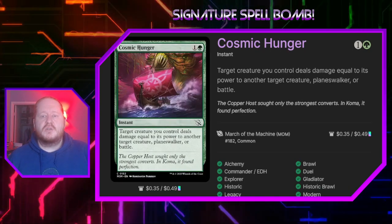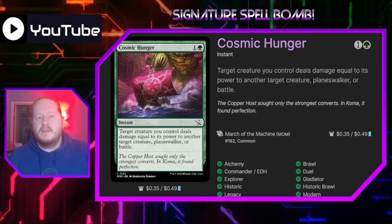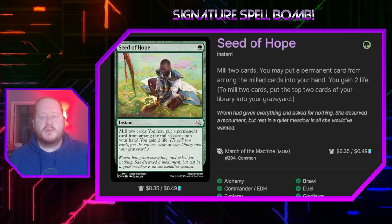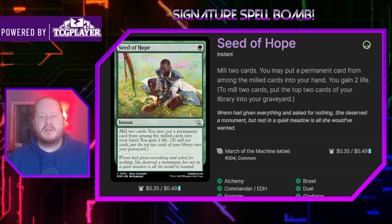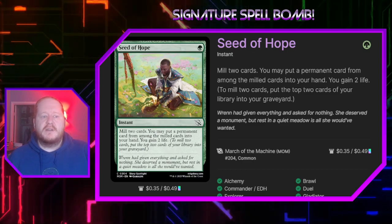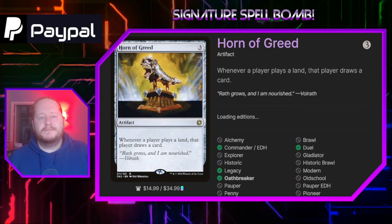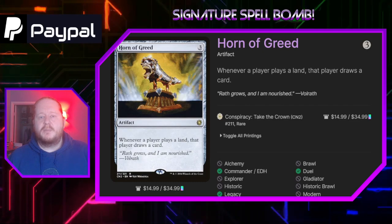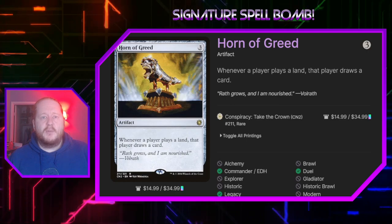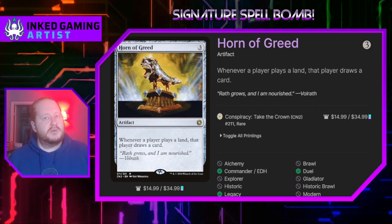Cosmic Hunger says target creature you control deals damage equal to its power to another target creature, planeswalker, or battle — it's a removal spell, that's why it's in here. Seed of Hope for 1 green lets us mill two cards and then put a permanent card from among those milled cards into our hand, and we gain two life — a passable version of Ren's second ability. Crucible of Worlds simply lets us play lands from our graveyard. Horn of Greed says whenever a player plays a land, that player draws a card. This will help our opponents, but since we will be playing way more lands in a game it's going to help us way more, and at three mana it felt like an auto-include in a land combo deck. Exploration for 1 green says we may play an additional land on each of our turns — that can be huge going forward into a long game.